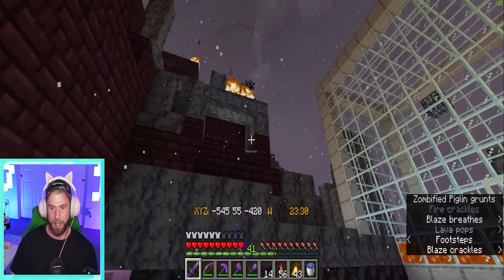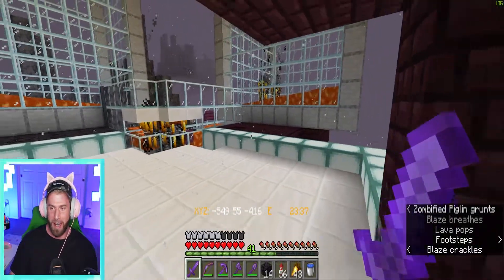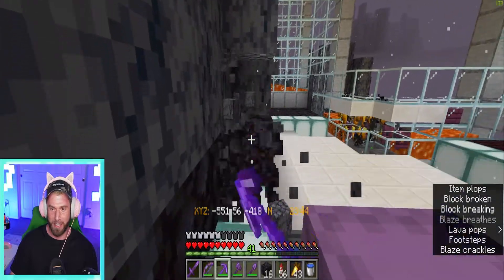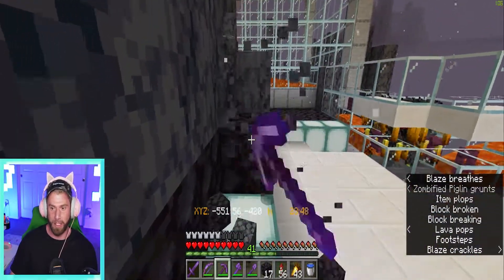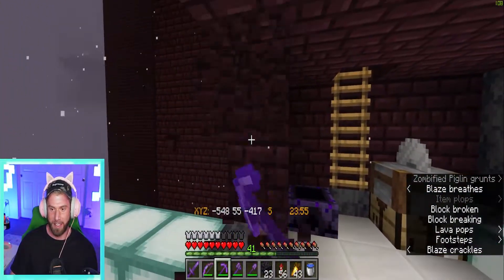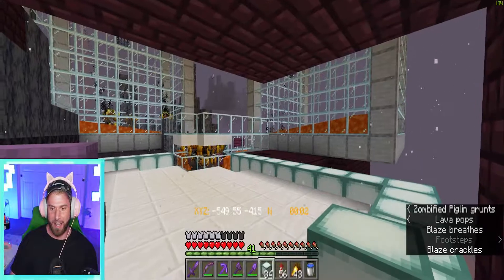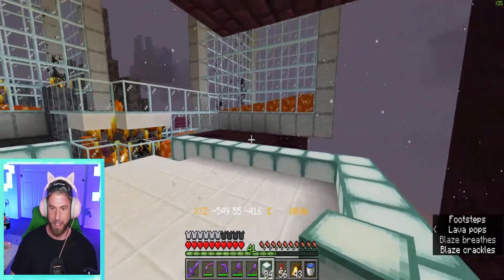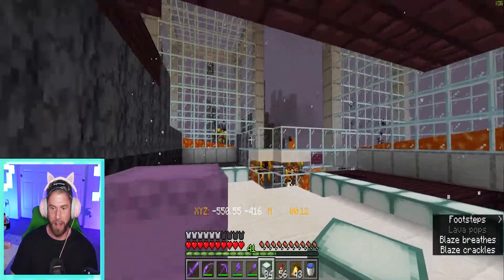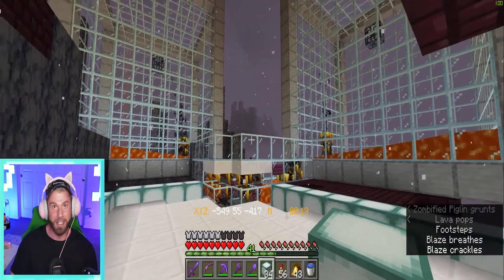Up here worries me because I don't want mobs raining down on me from above, so I'm going to dig some of this out along the edge so we can get a nice little fancy wall put in. I was thinking maybe we'd use deep slate for some of it — a deep slate wall around the backsides and then glass in front of the spawner. I'll go ahead, start digging, then go get a shulker full of glass and get this farm finished up.